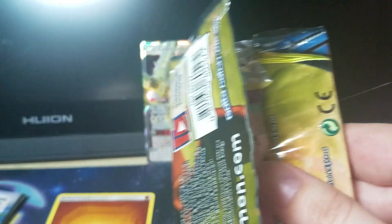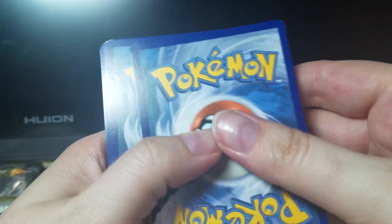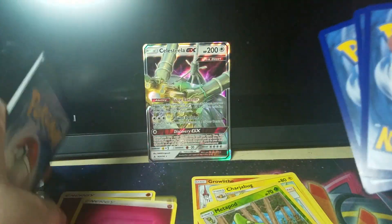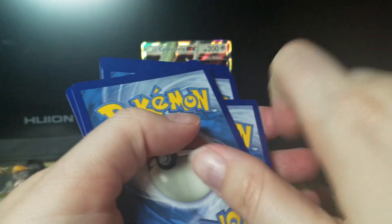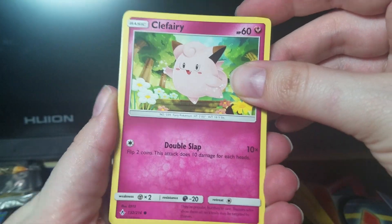Code cards off to the side. And we're starting off with 1, 2, 3, and Energy. Another Fairy Energy. Plus two more. Here's to start — we've got a Clefairy.